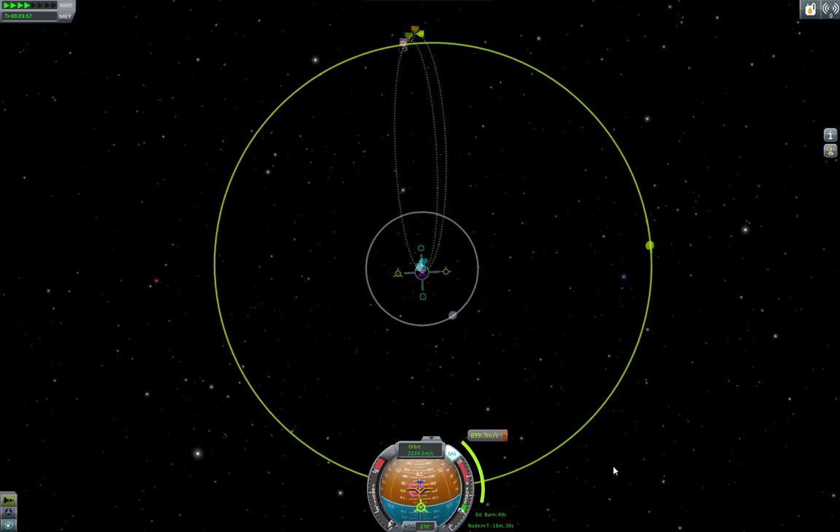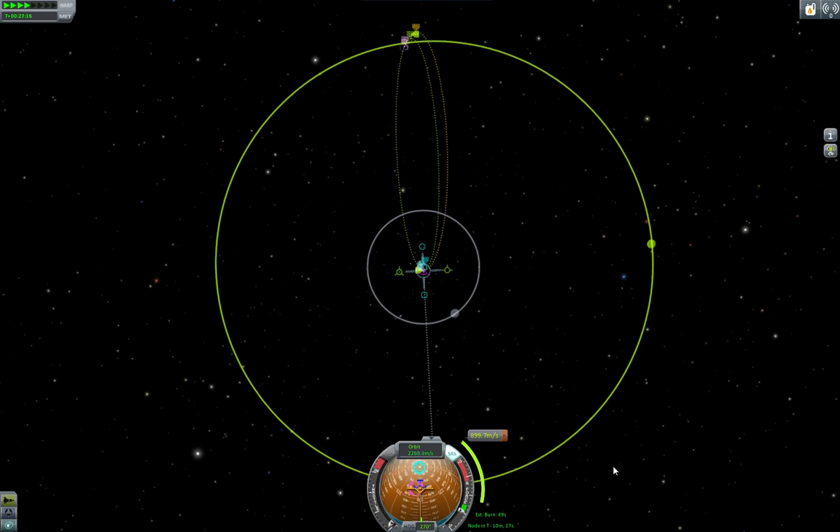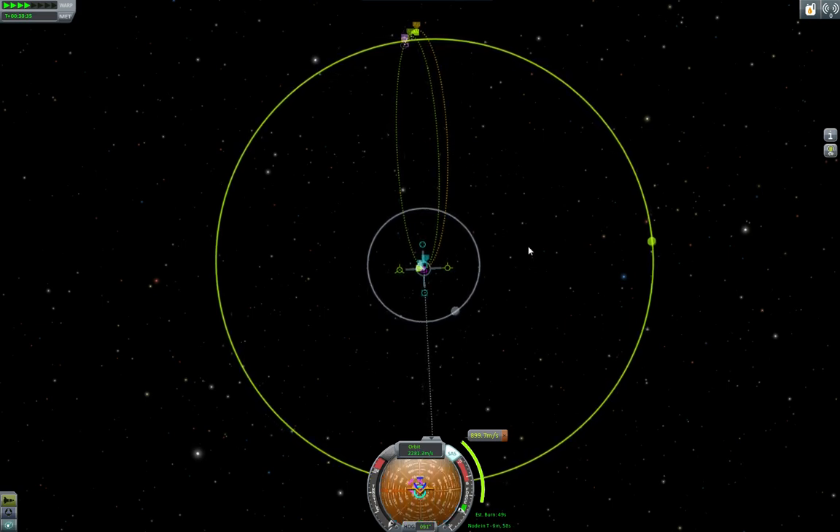We've got 90 times time acceleration, counting down the minutes. I'll stop it at about one minute just to double check my thrust vector is correct, and then we will be on our way to Minimus. We're going to burn, and then partway through our trip to Minimus — somewhere around here — we'll do a corrective burn to make sure we get as close as we can to it.